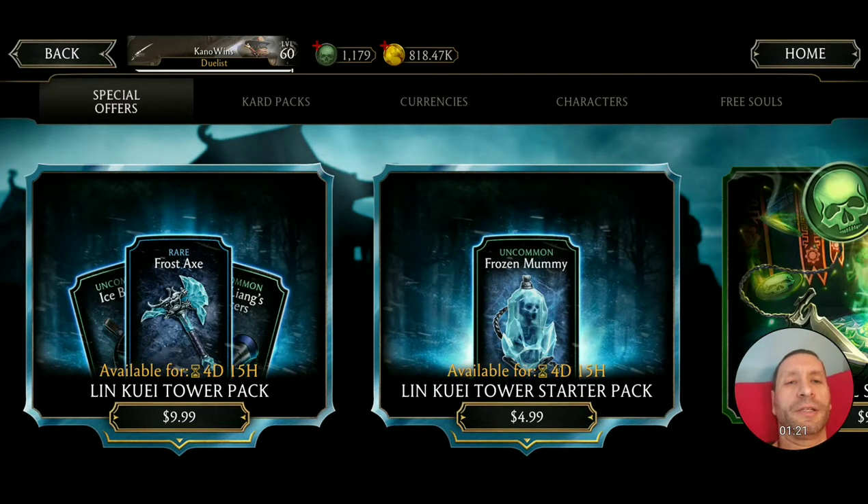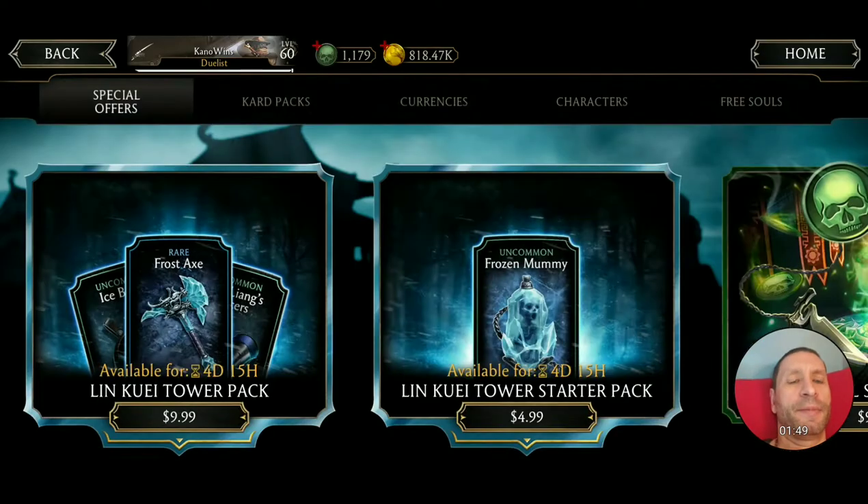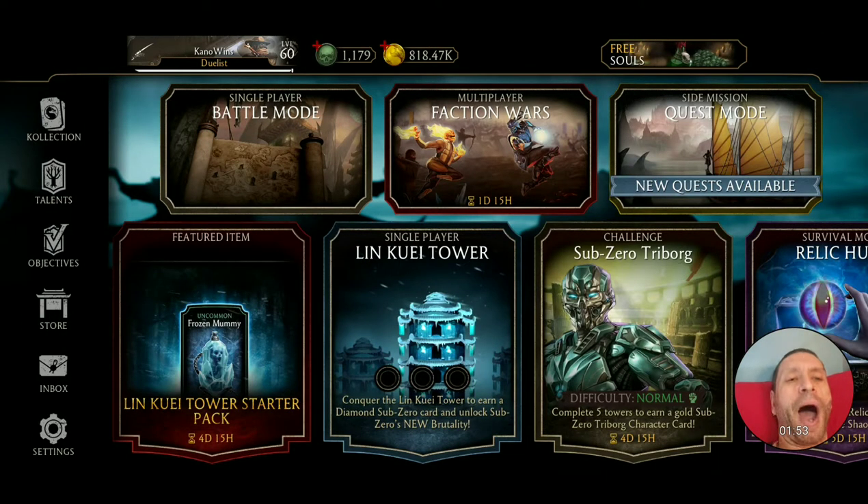Then there's also the bigger Lin Tower pack, where you can get a whole collection of new weapons, armor, and accessories — specially crafted, the Kanka, the Tawa. Unleash never-before-seen equipment bonuses upon your foes, including the ability to perform a new Brutality when equipped with the Diamond Sub-Zero. So it's shown right there, you can get a rare Frost Axe — kind of looks like something from Game of Thrones. Pretty cool. So I will show you some Tawa gameplay.